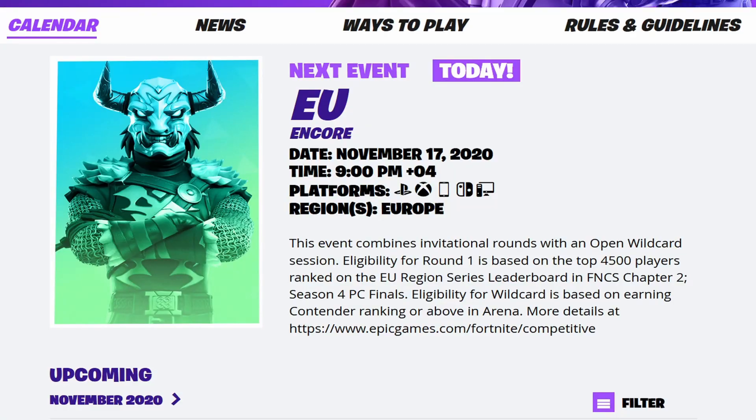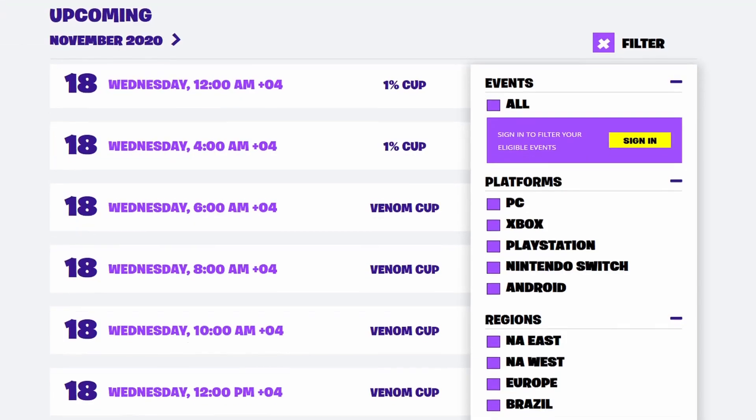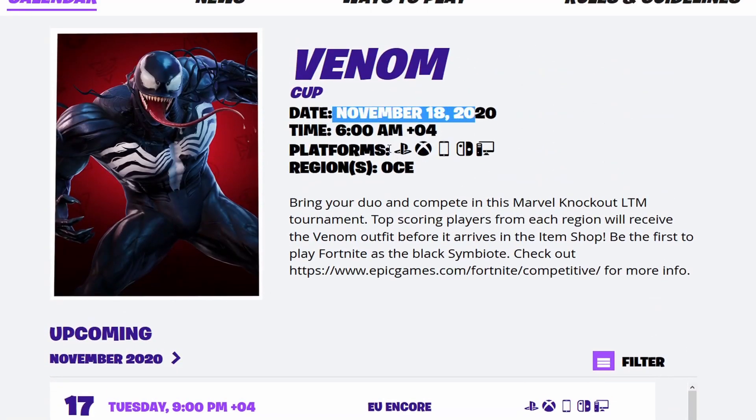The final part of this video is when this tournament will happen for your region or whatever region you're playing on. You can either go in-game and into the compete tab, or you can go into the Fortnite website, head into the competitive tab and then go over to calendar. You'll then scroll down and enable all the filters that you need for your platform and region. Look for the one that you need and find out where and when it'll happen.